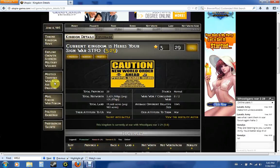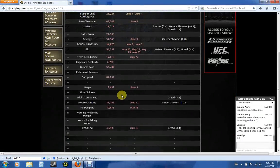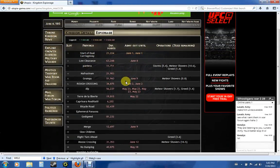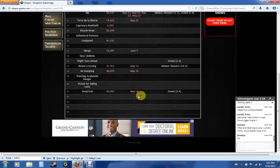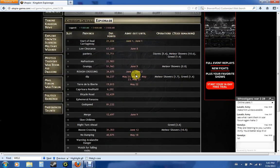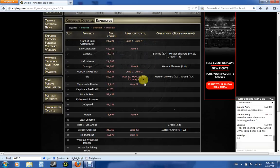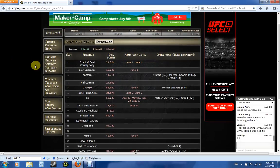I'll get more into that later. You can also check espionage — very basic information on any espionage done. As I mentioned earlier with Pimp and Angel, you get better information, so if you're using Utopia Angel and Utopia Pimp, this will be pretty much useless to you because those tools provide a lot more information than this. So that's the Kingdom page.